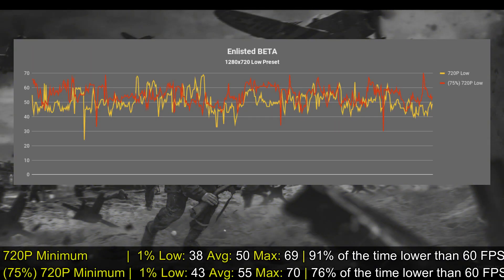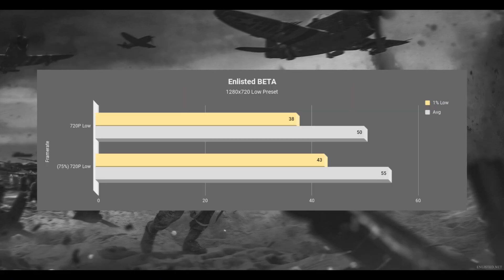Let's display the results, because I did try the game without recording. With 100% resolution scaling I got an average of 50 frames per second with a 1% low of 38, so most of the time the game was under 60 FPS. With 75% resolution scaling I got slightly better results — an improvement of about 5 to 7 FPS, but that depends a lot on the map and the action.